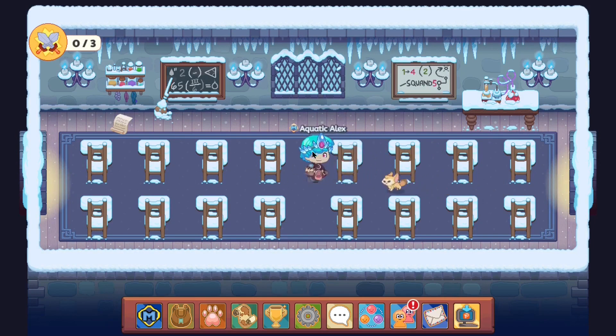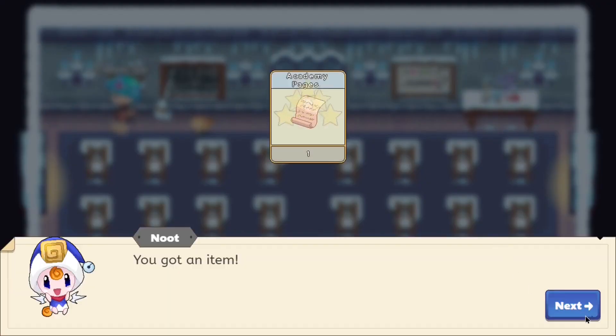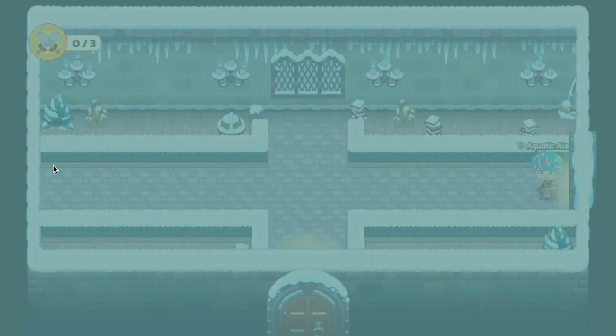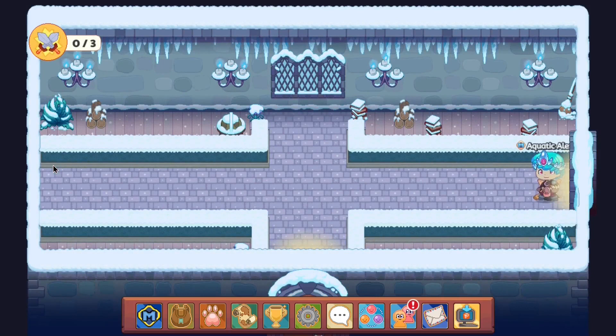So for the Wolf Fang, all you guys will need to do is walk around for a bit and see where you guys can find these pets. The main thing about this is it just requires walking around the archives. That's all — you'll find it eventually.